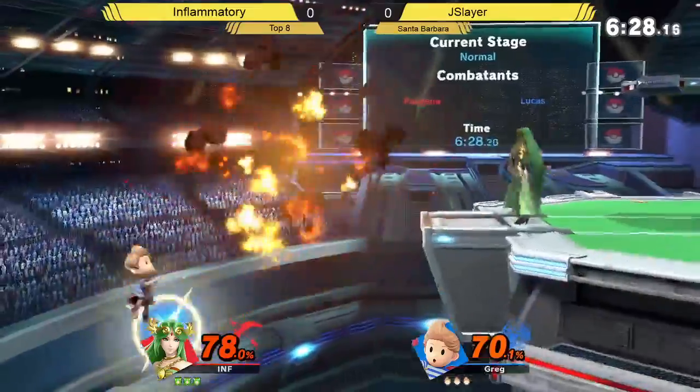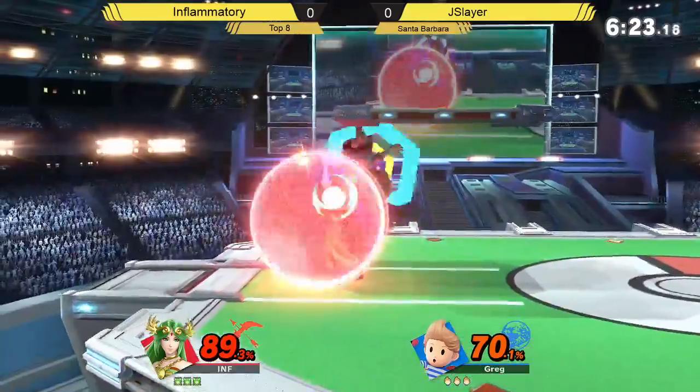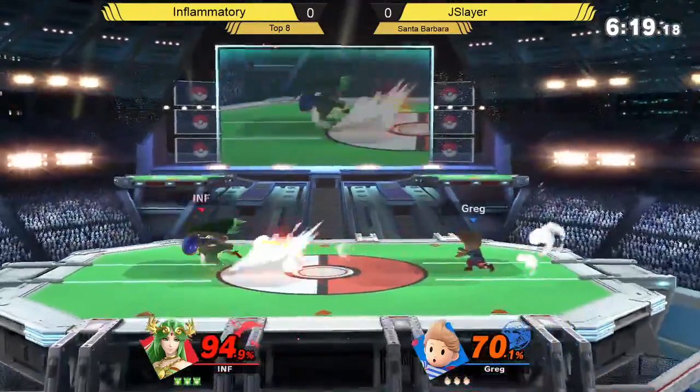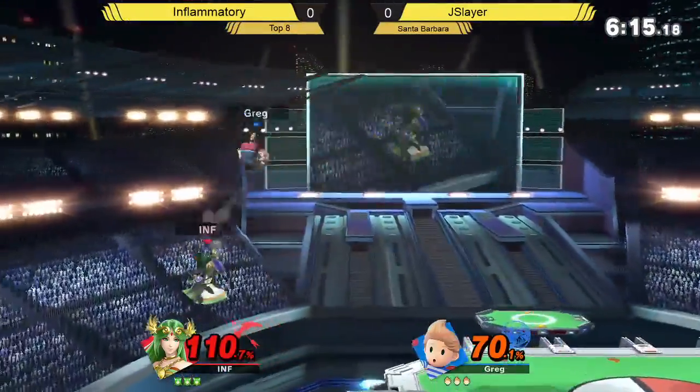What we're seeing right now is that Jayslayer is definitely comfortable in the matchup, because he knows whenever Inflammatory throws out Explosive Flame or even Autoretical, Jayslayer can just absorb that. Wow, it calls up a jump too — that's crazy.